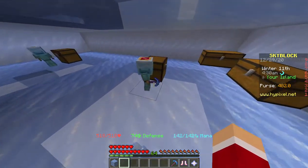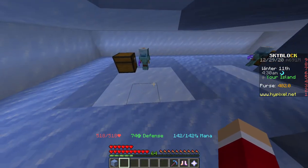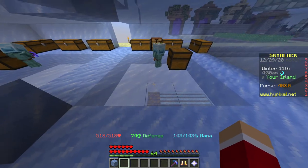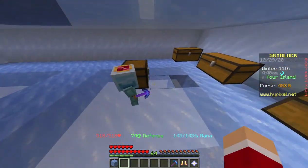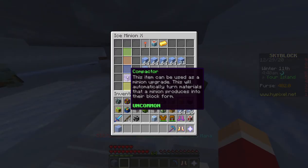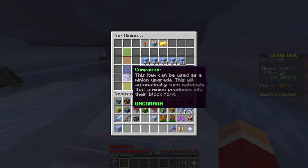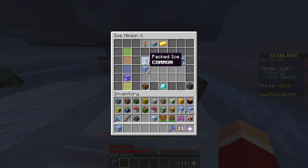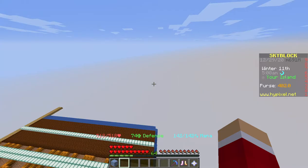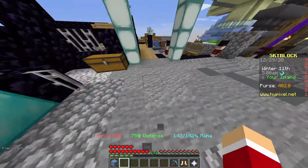Regular minions such as tier 7 and 8 can work too, it's just going to take longer. And you don't really need super compactors — if you're on a budget like me, you can use regular compactors. They're just as good and they turn regular ice into packed ice instead of enchanted ice.